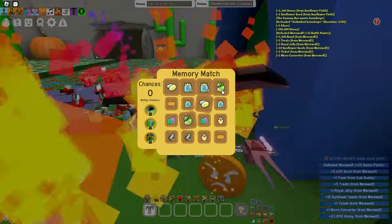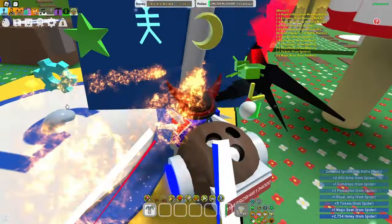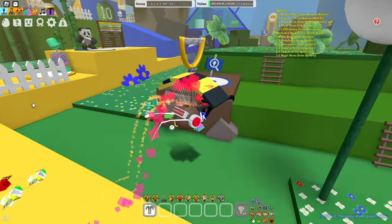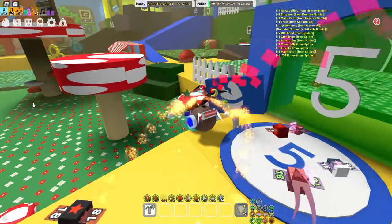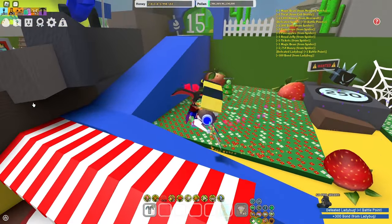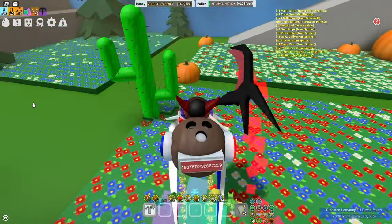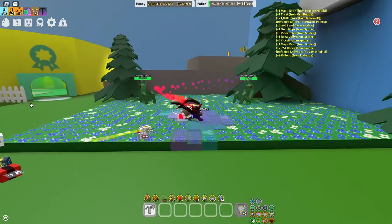Another way to get glitters is from bug runs. The mobs that drop glitters include: diamond outfit, werewolf, mantis, scorpion, stump snail, tunnel bear, king beetle, wild windy bee, and coconut crab. All these mobs have a high chance of dropping glitters.